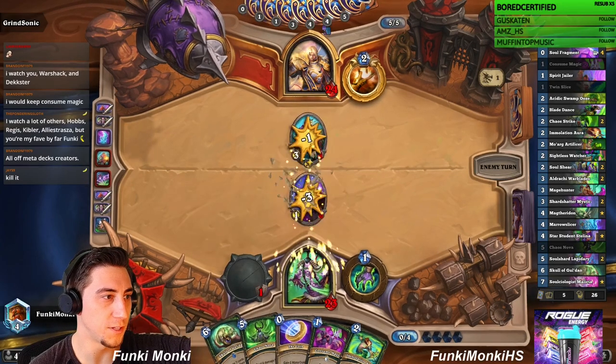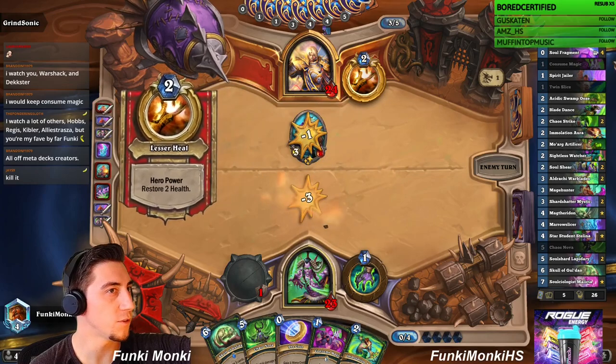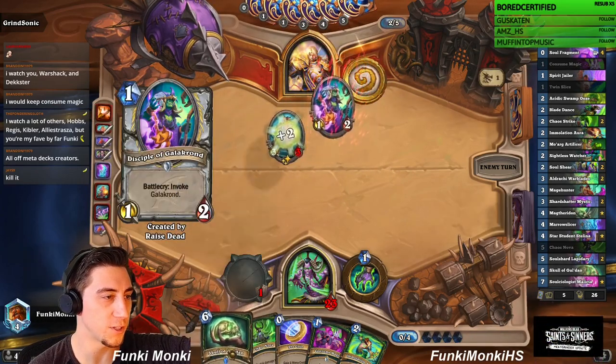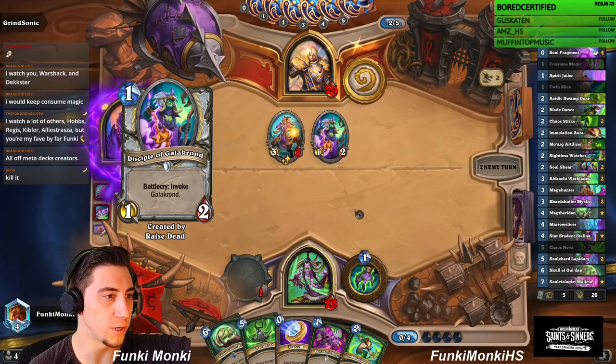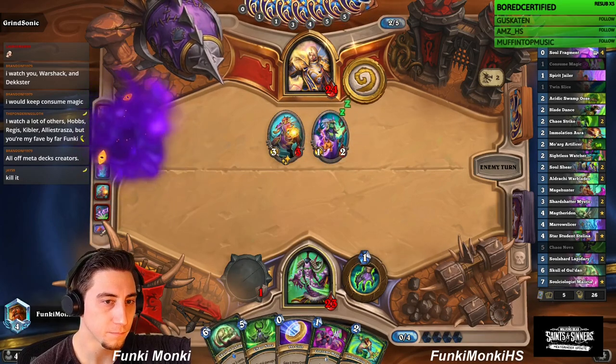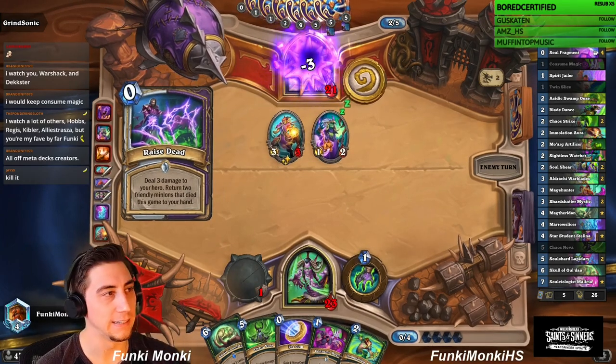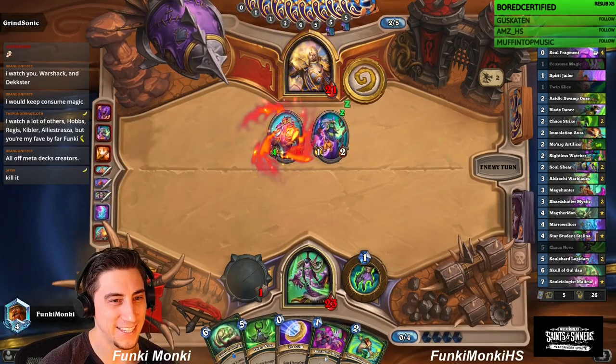We are gonna coin out this Skull of Gul'dan for sure. We do have four soul fragments in the deck, so hopefully we don't hit too many of them with the Skull because that does lose our discount. Kill it, kill it, kill it!